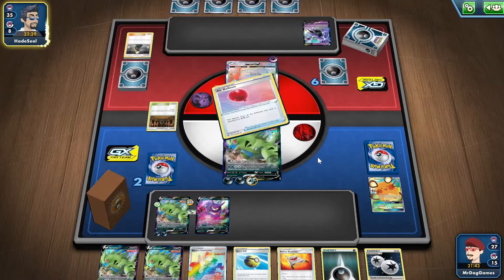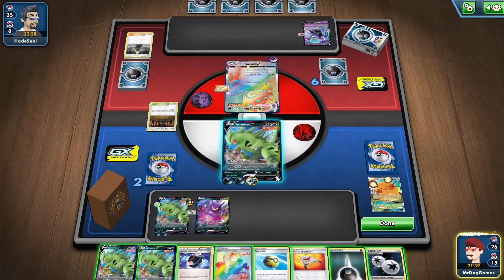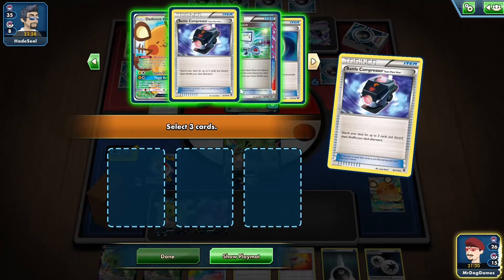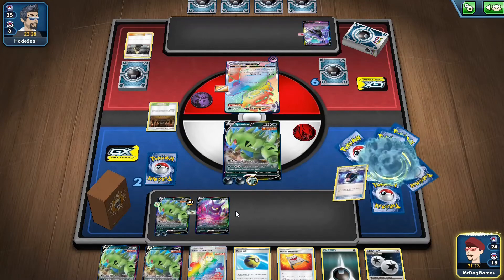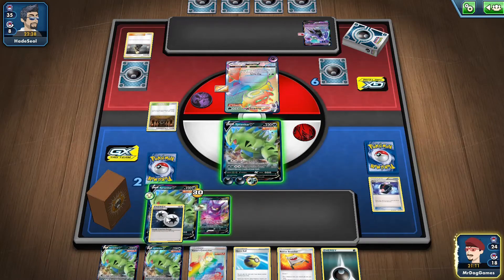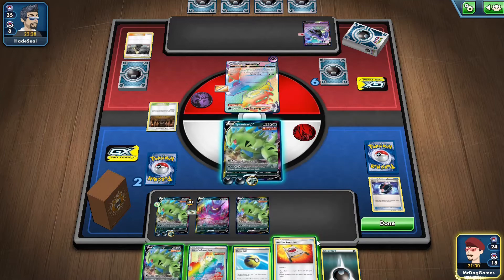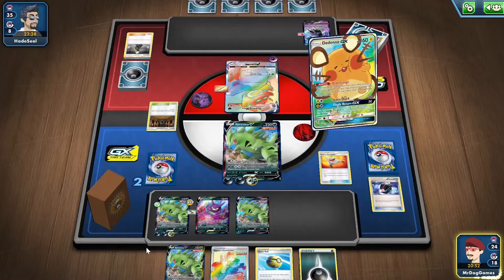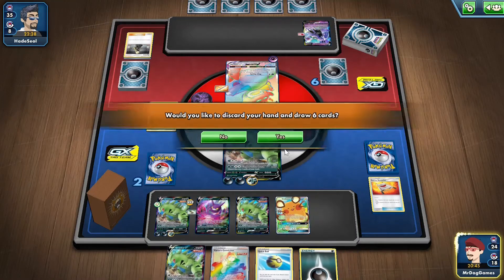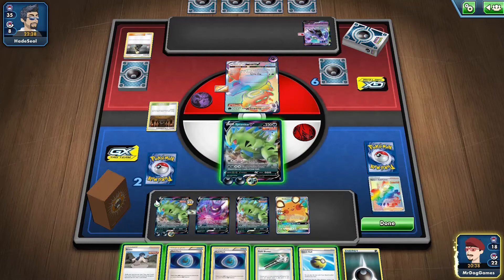I play Shrine of Punishment as well, but I'm not playing any GXs at the moment so it's not really going to affect me. I just need a V-Seeker — we could thin out the deck a little bit. What do we want to discard? I probably don't need another Battle Compressor, and I probably don't need a Shrine of Punishment. We'll attach this here and put down another Tyranitar just to be on the safe side. I might as well get a Dedenne from here. Hopefully we can find the V-Seeker to win the game — sadly we don't get it.